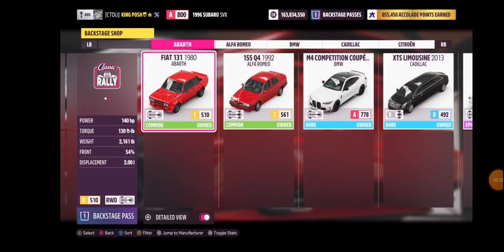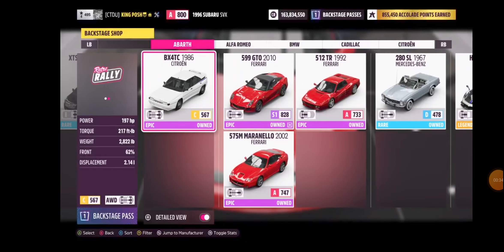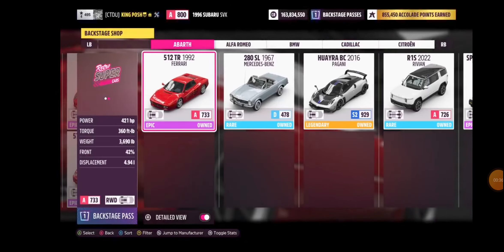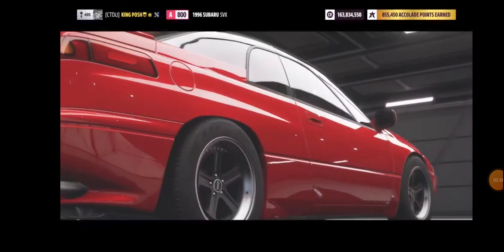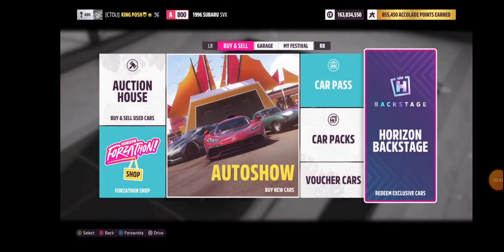This is where you can pick everything up. You just press A and it says 'are you sure you want to purchase this car? It'll cost you one Horizon Backstage pass.' I have all the cars here, as you can tell — everything that's available is right there.